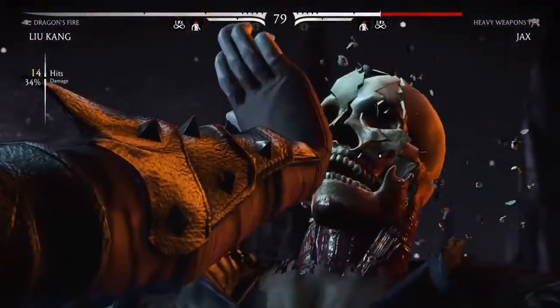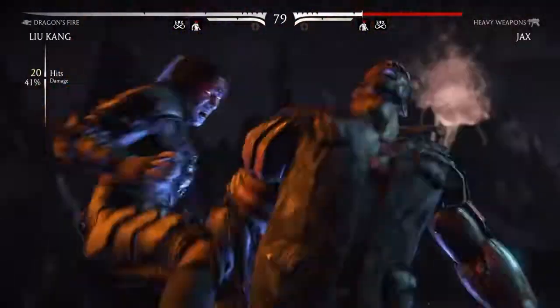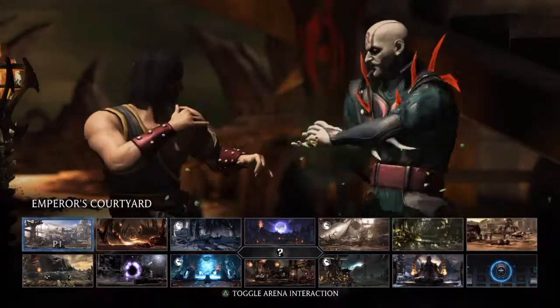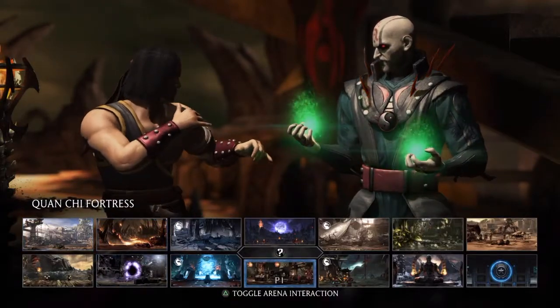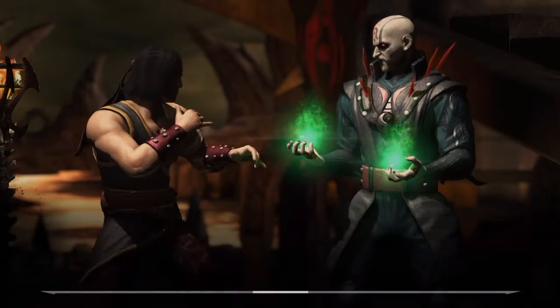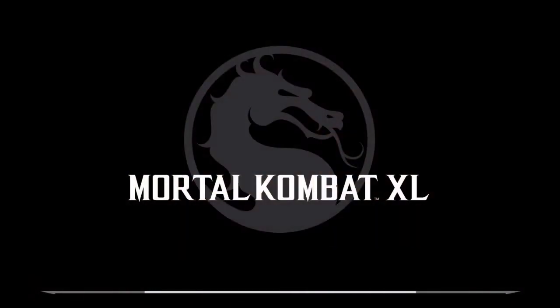What's up guys, it's your boy Gagugan here bringing you another brutality tutorial. This next fighter — we don't even need to say his name. He took down Goro after being undefeated for 500 years, took down Shang Tsung, then he was mortal and he won. Then he died, came back still dead, was alive again, then died again. Now he's back as a damn revenant — harder to kill than a damn cockroach. It's Liu Kang, y'all.